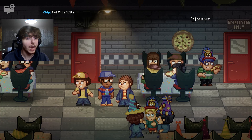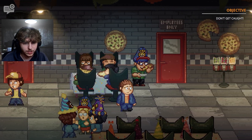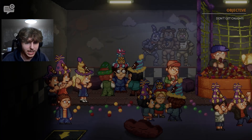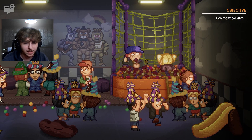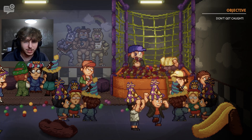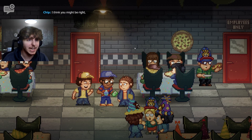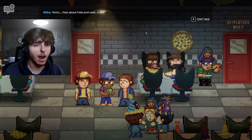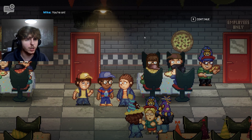Tag begins — the host discovers they need to press Shift to run, not Space. We run through the restaurant, bumping into kids and dodging through rooms. Mike catches Oz quickly. After tag, Chip suggests hide and seek instead — a game Oz says he's good at. The host thinks the ball pit would be a good hiding spot.